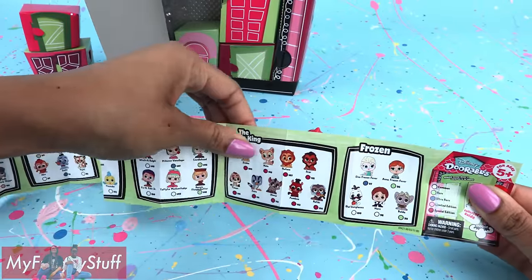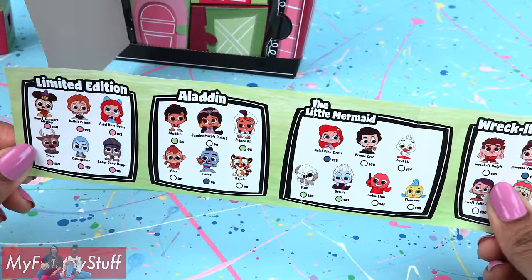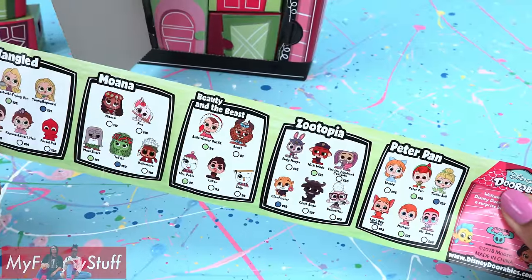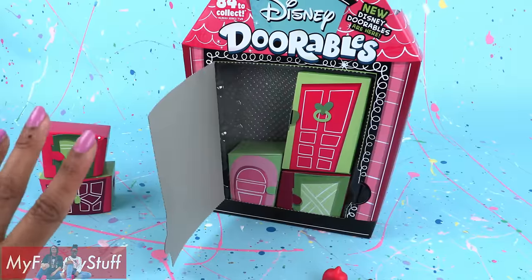There are so many different Disney characters: Wreck-It Ralph, The Lion King, Frozen, Limited Editions, Aladdin, The Little Mermaid, Alice in Wonderland, Toy Story, Mickey and Friends, Tangled, Moana, Beauty and the Beast, Zootopia, and Peter Pan. Let's open the rest of our doors to see all of our Disney Doorables.